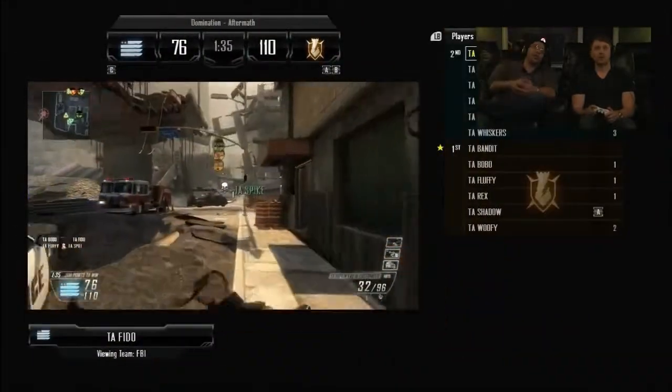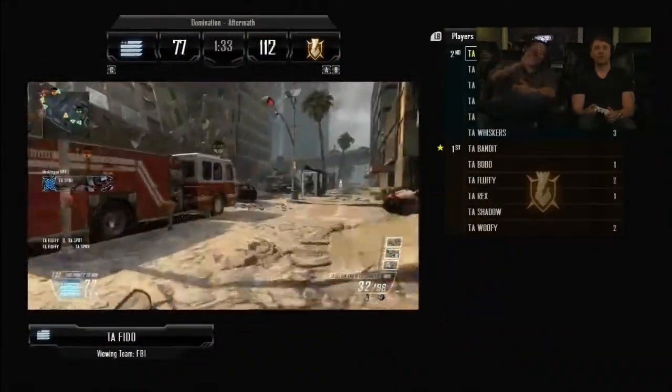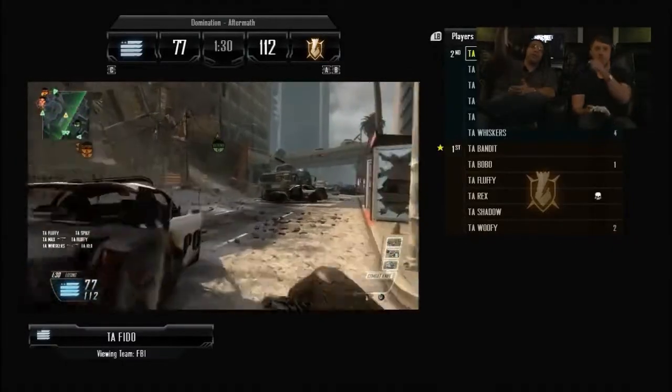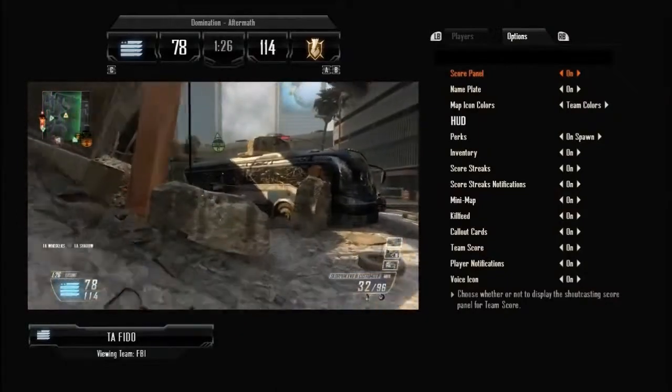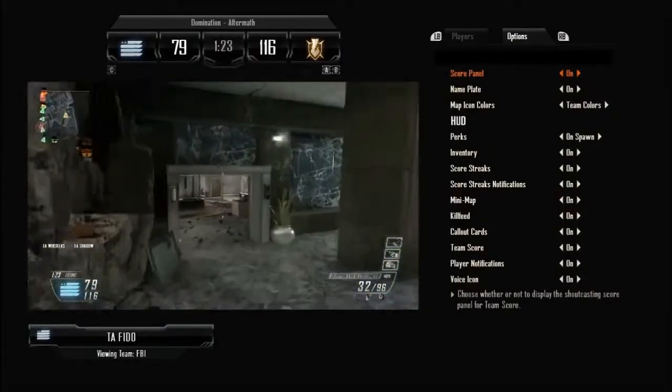You're able to see exactly what's going on in the game immediately by taking a look at the score panel on top of your screen. Why don't you take a look at the options for me? Mike, you want to talk a little bit about what we can show and what we can remove from the HUD while you're shoutcasting?